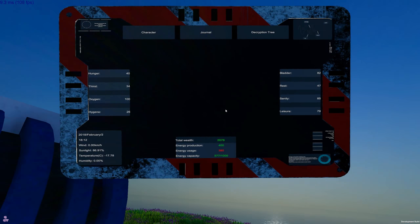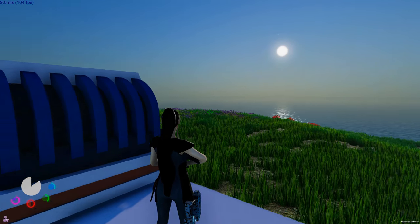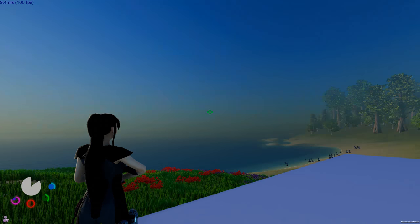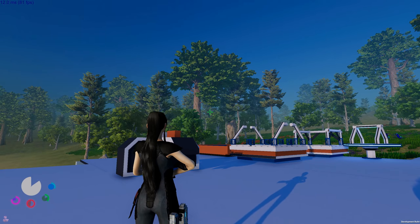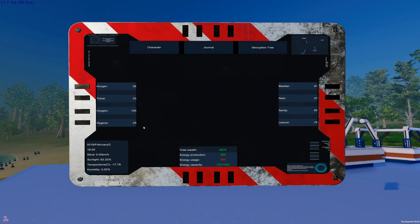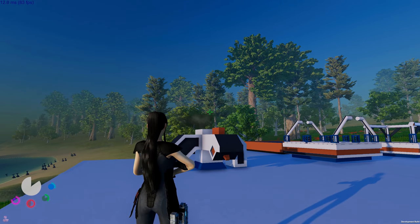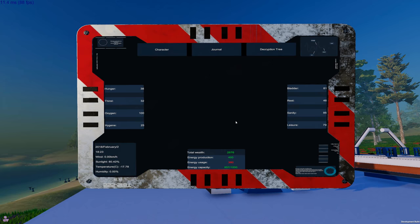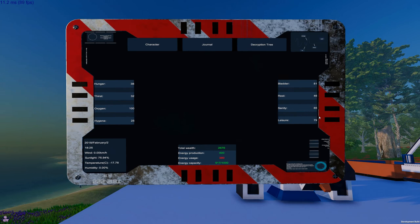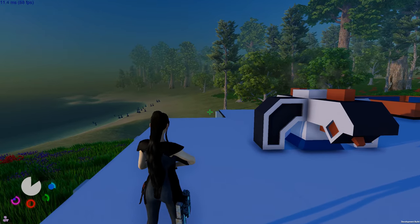We have a lot more stats we track now. A blue one is thirst and hygiene, then it's hunger and bladder, then health. I believe oxygen and water go together, and then it is leisure and sanity - or leisure and hygiene, or sanity. Either way, we got a few new stat updates.